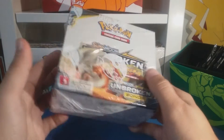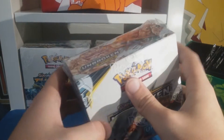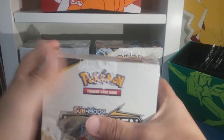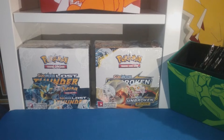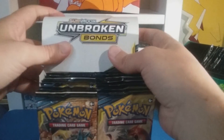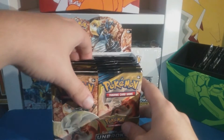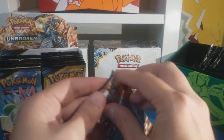Alright, welcome back everyone! We got Unbroken Bonds' booster box again. Last one we did pretty good, so this time I'm hoping we're getting some better pulls. Let's not waste any more time, let's crack right into it. Let's get this plastic off - we don't need this, that's garbage. I don't know, let's go to the left side this time, so let's start pulling some packs out.